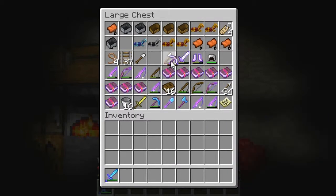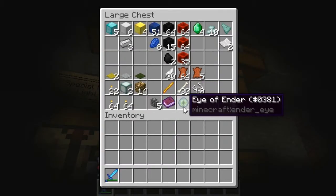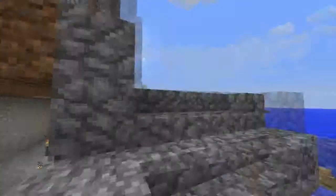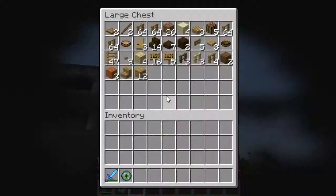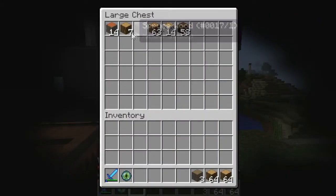Right in this chest is the final Eye of Ender. But before we use the Eye of Ender on the portal, you have to first make a ton of ladders, because this isn't like a normal Ender Dragon fight.